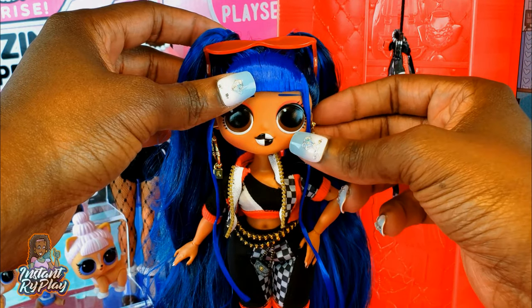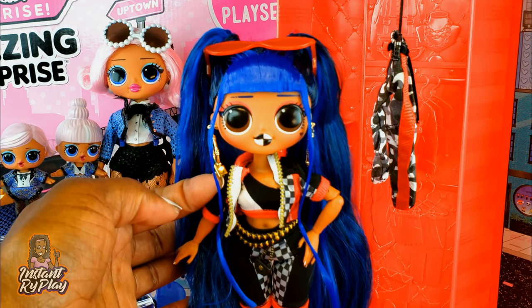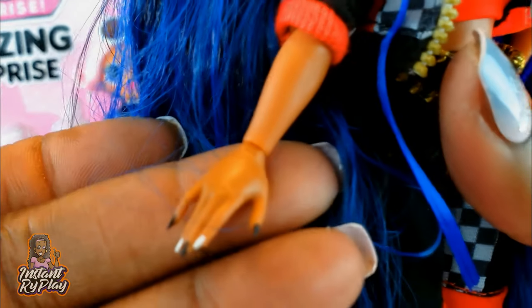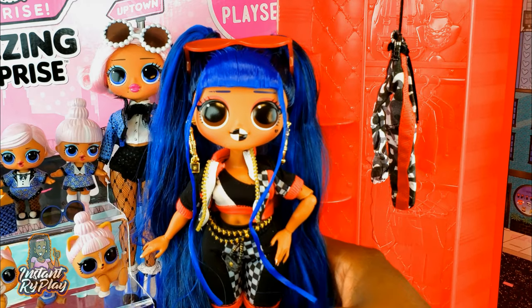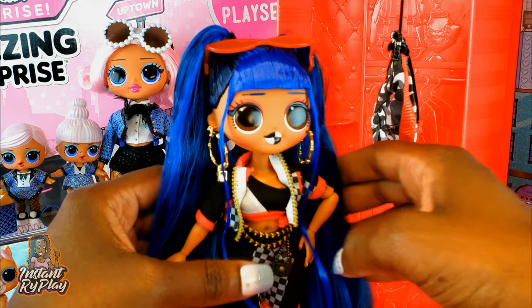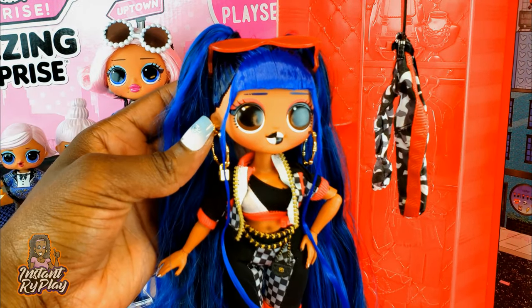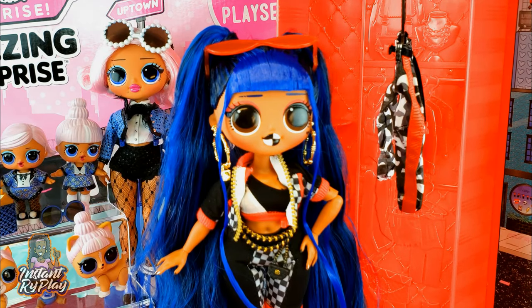Downtown BB is all dressed and she has so many details I didn't even notice — there's a little lock on her earring, a little broken heart underneath her eyes, and her nail polish alternates black and white. Her shoes are different colors. I decided to put the belt on her — I thought it looked really cute. I decided not to put the pants on right now; I think she looks cute as is. She is definitely one of my favorite LOL OMG dolls. This is Downtown BB.